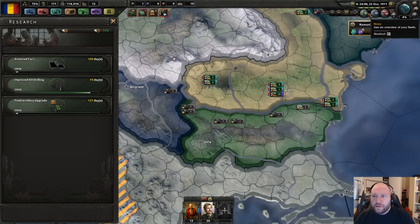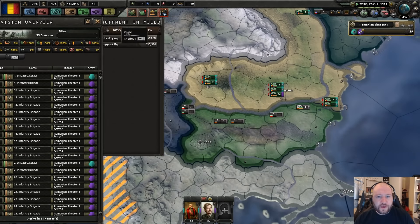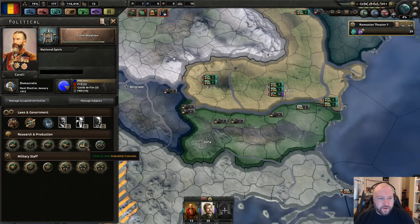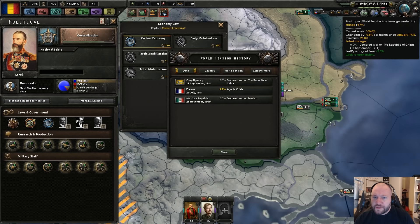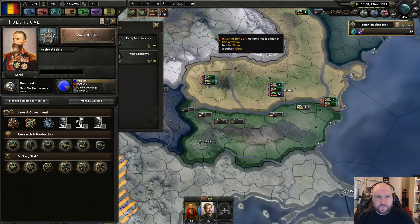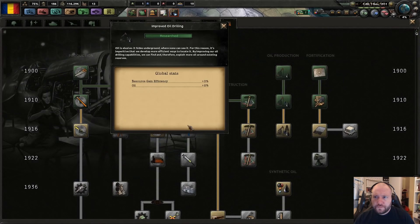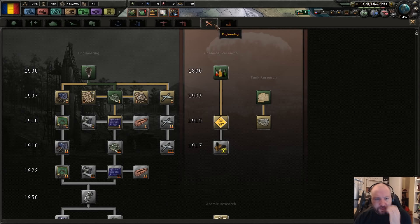No divisions in training — how many men do I have under arms anyway? 100,000. I don't have a theorist — did I miss an opportunity there? No. Let's save my points and wait for the possibility to mobilize a little bit. Improved drilling — didn't solve my wood problem.